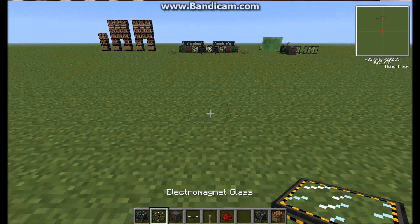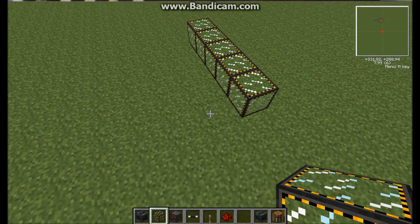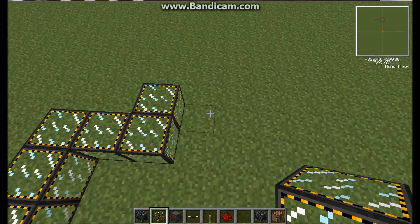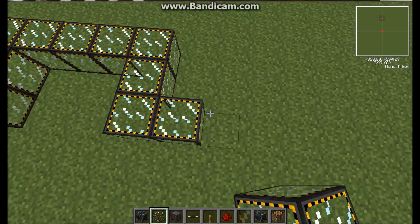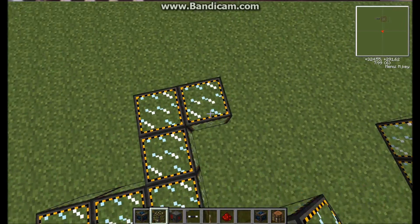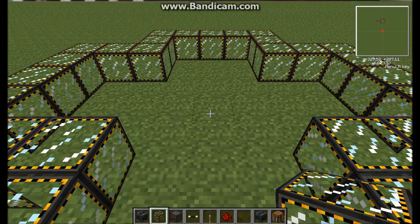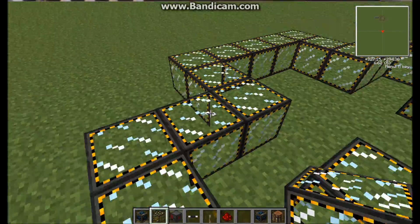Now, how to build it. You take electromagnetic glass or electromagnets and do five across, like that. Then you put one in and make a little Tetris corner shape like that. Then, again, five across — one, two, three, four, five — another little corner. One, two, three, four, five — another little corner. One, two, three, four, five. Then you put one away in the centre of each corner of the plus — one there, one there, one there, and one there.